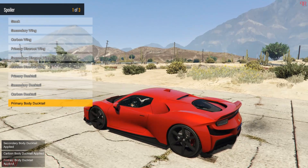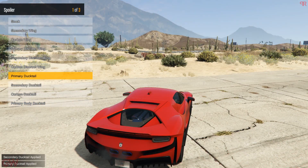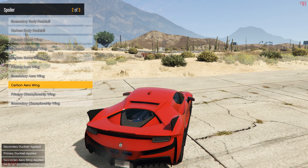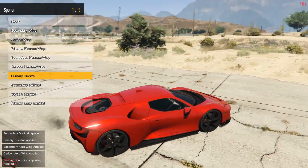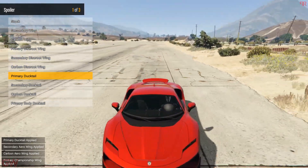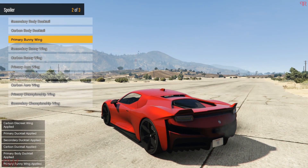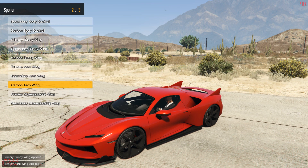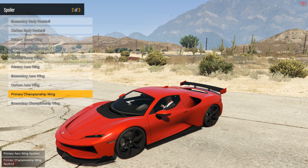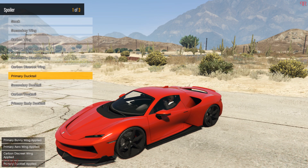As you can see, the bunny wing works but the body ducktail one doesn't. Decide which ones you want based on your likings. The ducktail one actually looks good — it's more sleek. But I also like the bunny wing spoiler because when the auto spoiler is lifted up it kind of looks like a complete ducktail spoiler. I'll stick to the ducktail one just for a short time until I complete all the customizations.